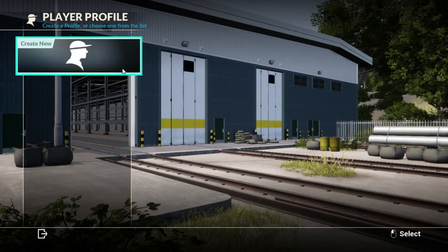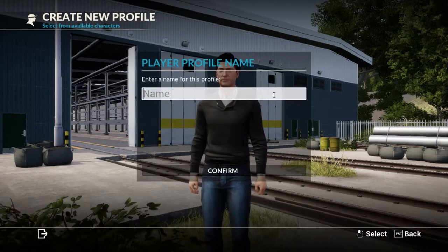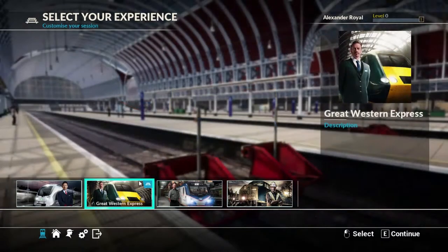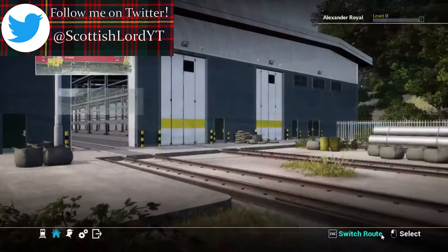Anyway, so look, we need to create a profile first. This guy looks confident, so I'll choose him, and I'm going to call this guy Alexander Royal. And today I think we're going to go through the Great Western Express. Why? Because Britain.